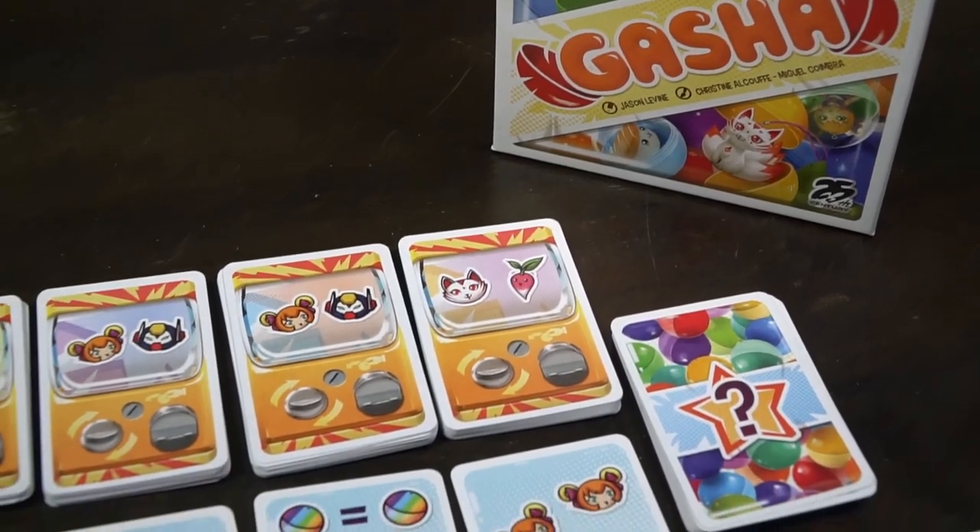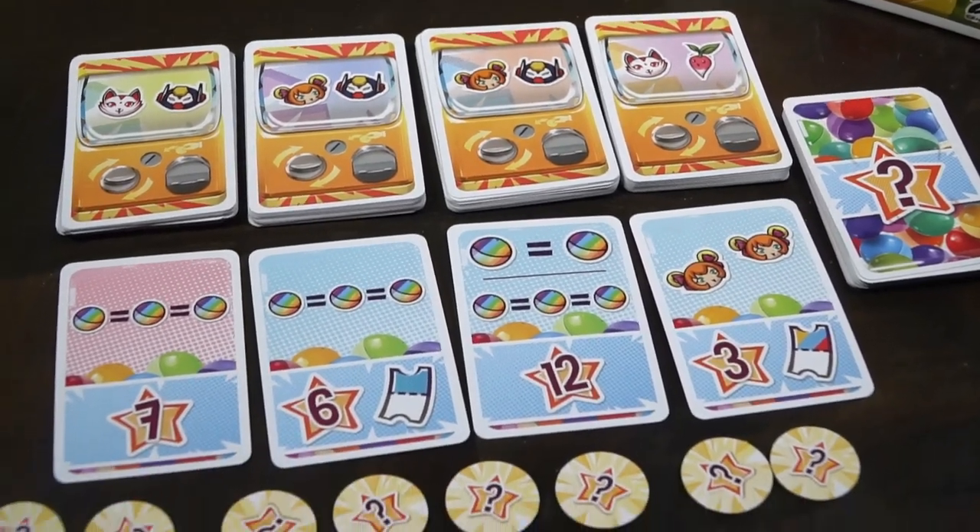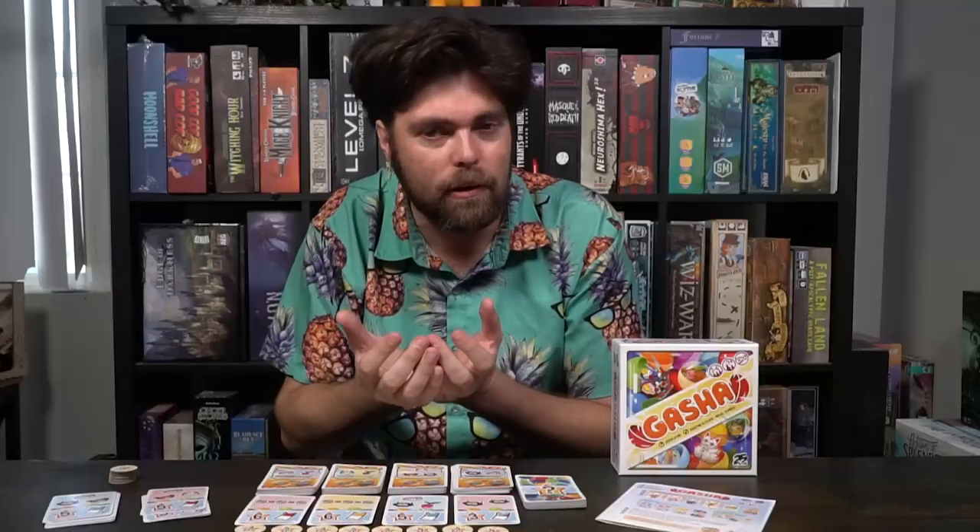In the game Gacha, you are attempting to pull on a gacha machine — one of those machines that you put a quarter in, you turn, and then you pop out one of these little capsules, and you want to get what you want to get. This game plays similar to games like Point Salad, where you're going to have your objective cards — cards you're trying to seek out — and your value cards — cards you're trying to gain to achieve these objectives.